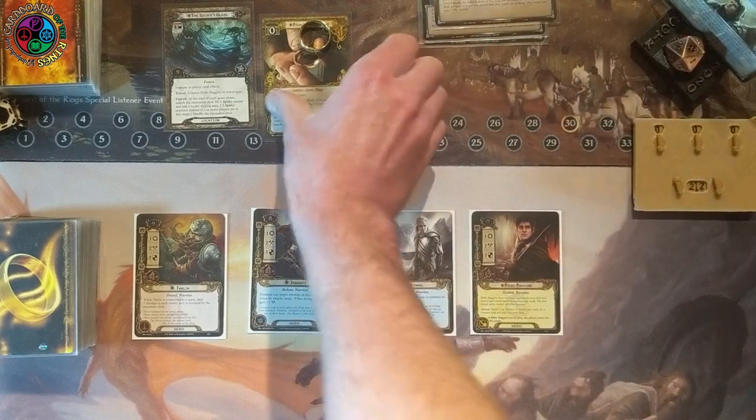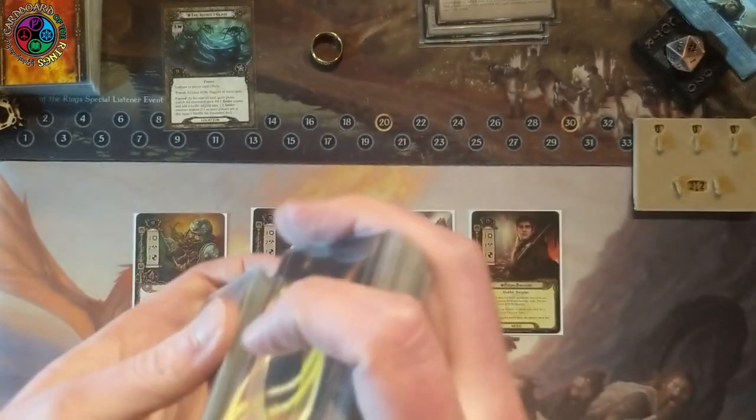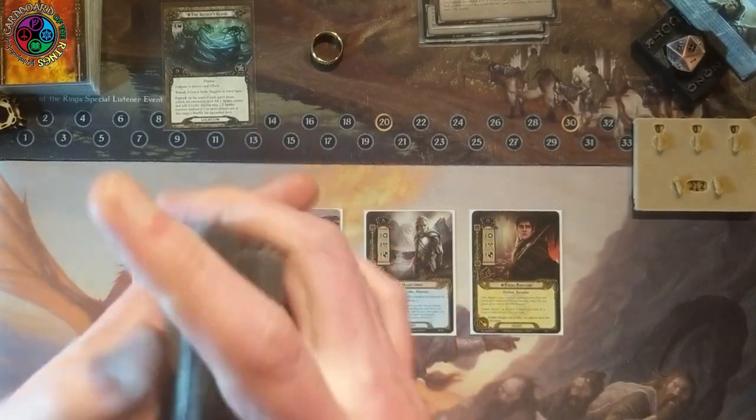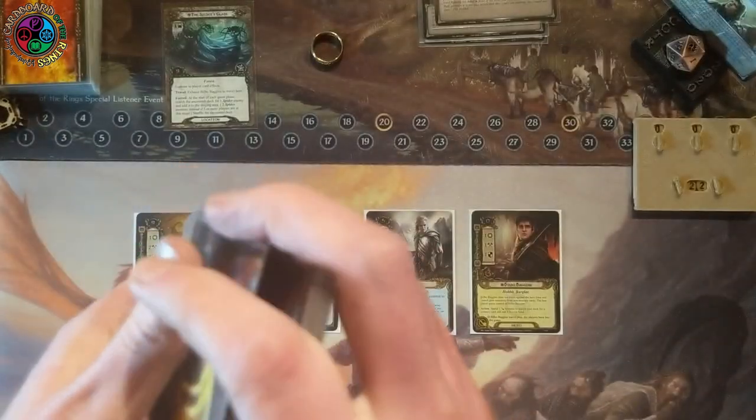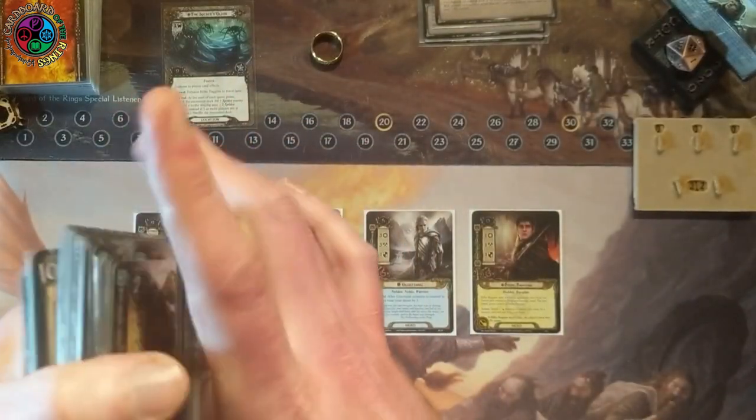As you can see, I'm not running a lot of dwarves for my heroes. That's because an ally swarm deck — which is what the dwarf archetype is — wants you to swarm a bunch of dwarves onto the table. It doesn't work well against this quest, because Stage 2 makes it so that a lot of allies in play are not helping you.